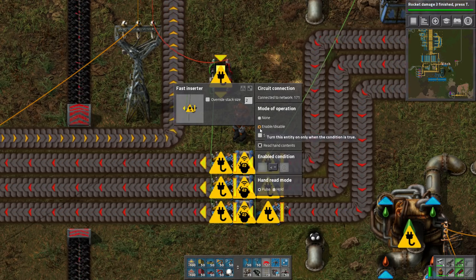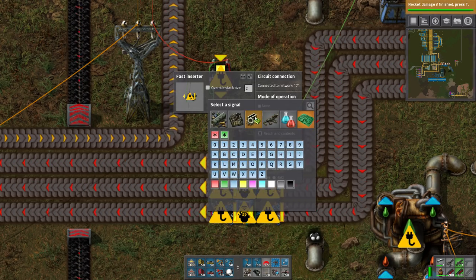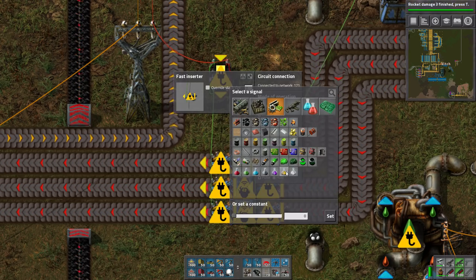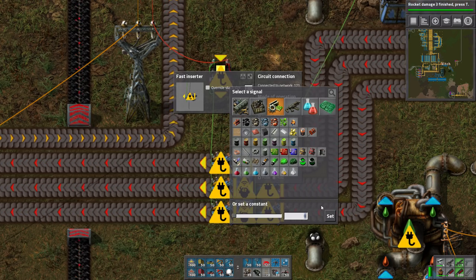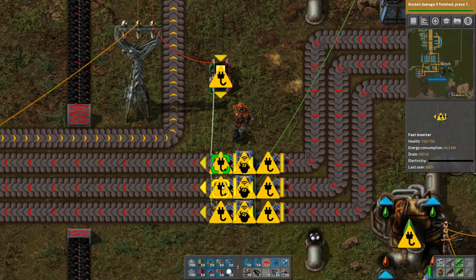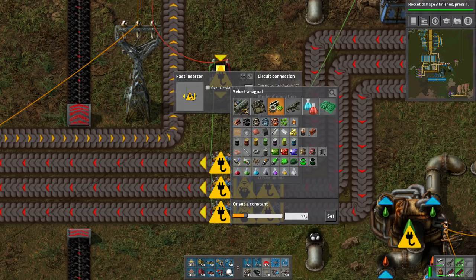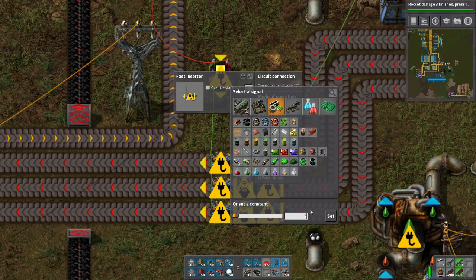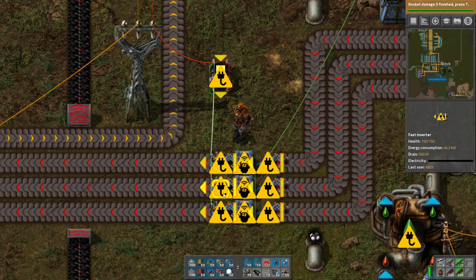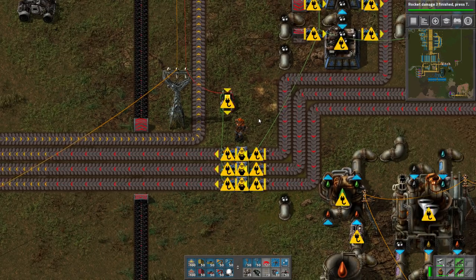And we want to enable you when — this is petroleum less than 300. This is the amount of barrels that we want on the line. Lubricant less than 200. Water less than 100. We're just throwing some numbers out there just to let that go.